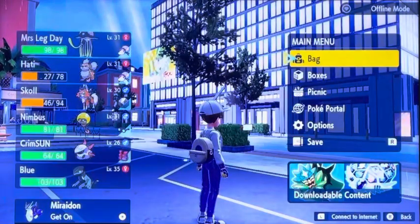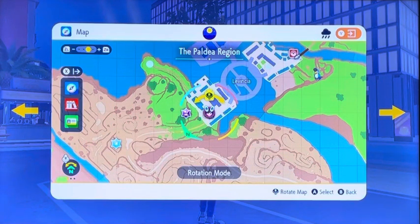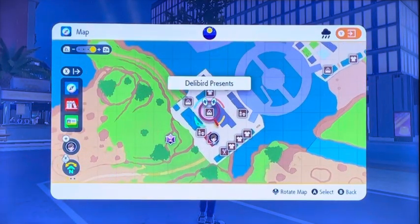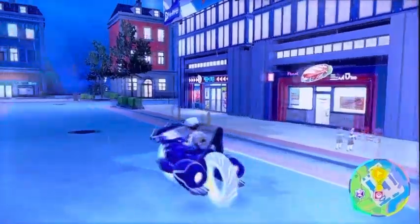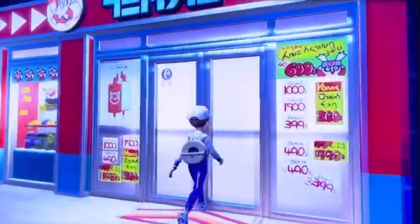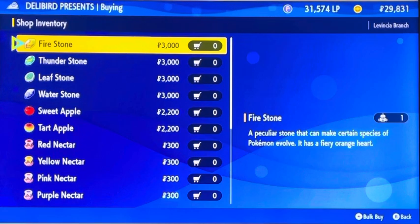Before we evolve it, I'm going to show you guys how to get the Thunderstone. If we do Y and look at the map, we're in Lavincia — that's where the third gym is. We just beat the third gym leader, and we want to go to the Delibird Presence Store. So go ahead and set the destination. The Delibird Presence Store is in multiple cities, so I'm going to show that too. This is the store where I bought the Thunderstone, and it only appeared after I beat the third gym leader. So that's really important. If we go to General Goods, you can see that after beating the third gym leader, there's the Firestone, Thunderstone, Leafstone, and Waterstone that you can buy. That is how you unlock the evolutionary stones to be able to evolve Tadbulb.